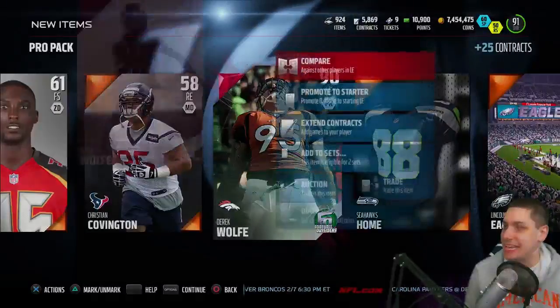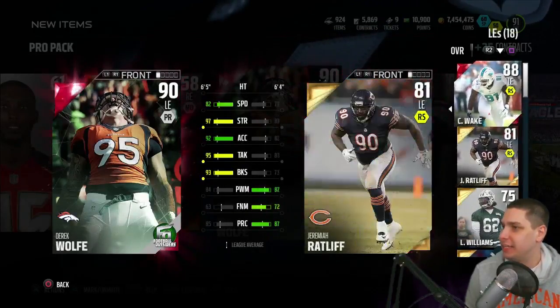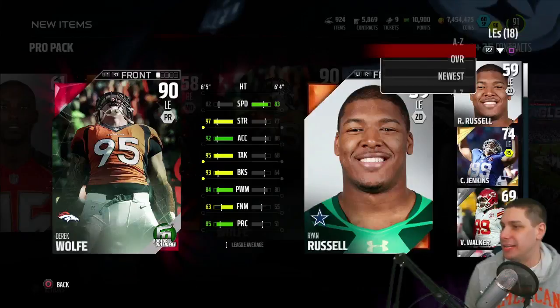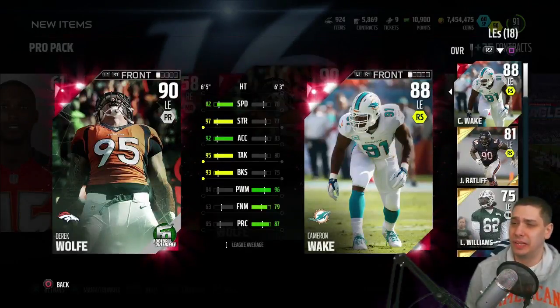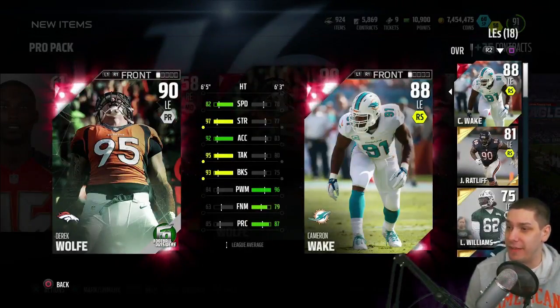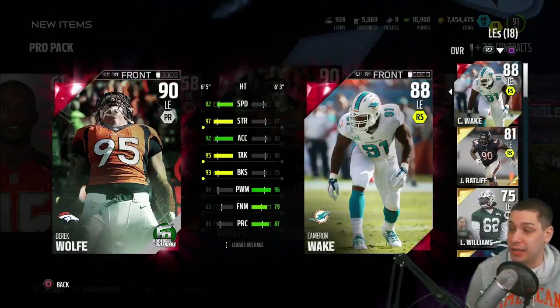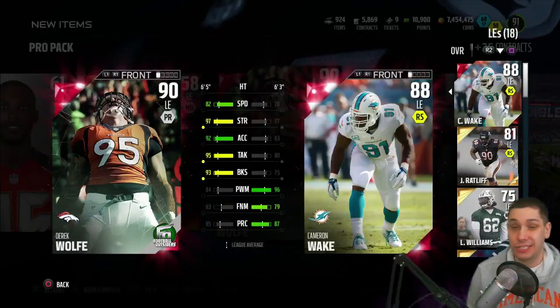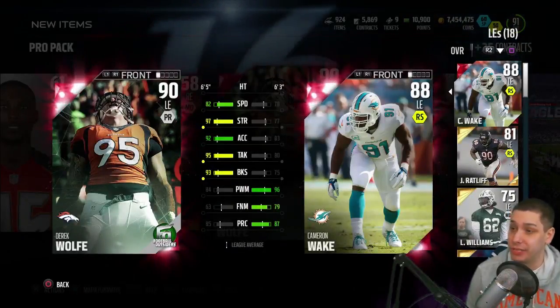Let's take a look at this Derek Wolf card. Comparing him against Cameron Wake — he's actually faster than Cameron Wake, which I have no words for. He has 97 strength and 93 block shed. He might actually be really good for my 3-4 set — that's basically what he does for the Broncos. The power move and finesse move aren't there, so he's not much of a pass rusher, but in terms of run stopping with 93 block shed and 97 strength, he might be one of the better run stoppers in the game.